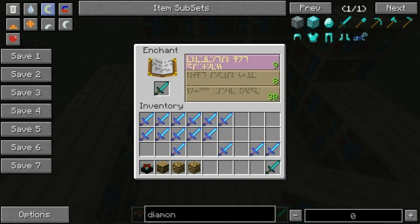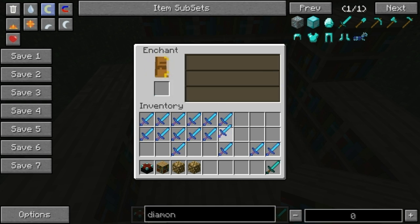Once you get used to some of the patterns, you can actually tell which some of them could be. Like, that one might be Sharpness — I don't know. Sharpness 1, Knockback 1.